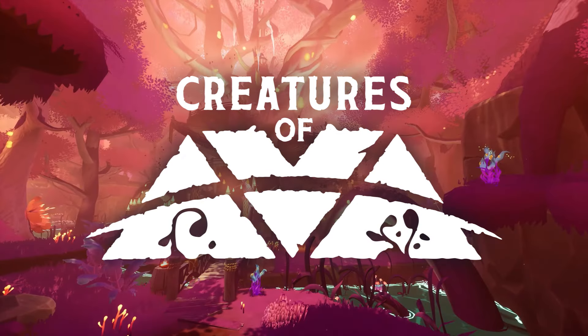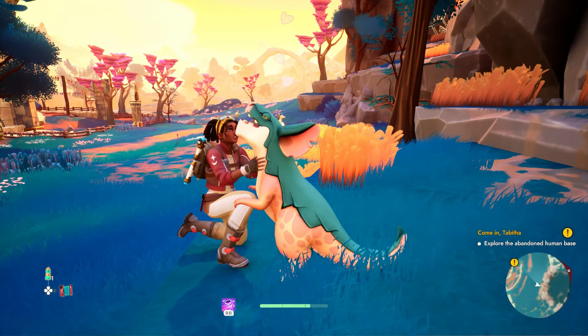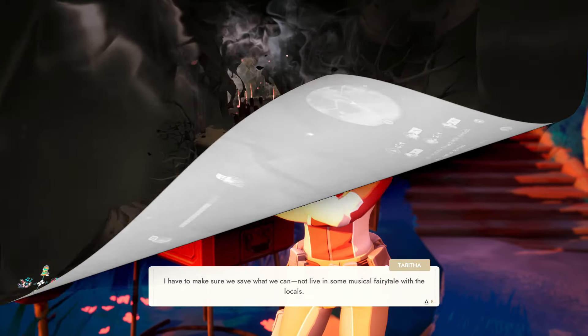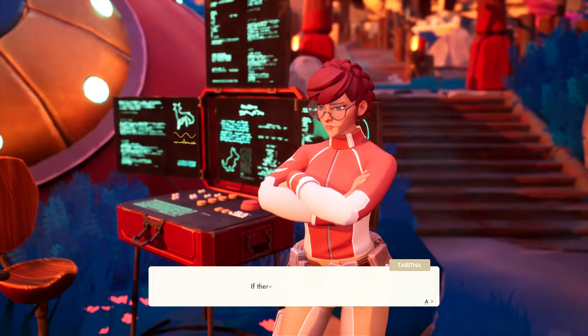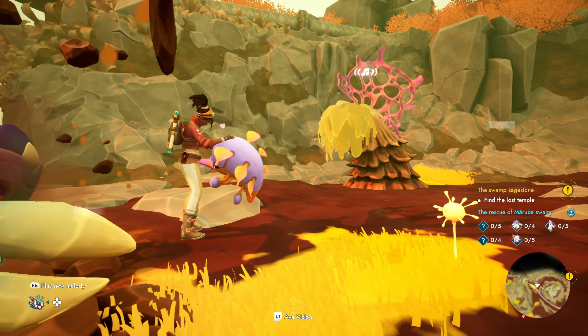Creatures of Ava is a cute and colorful creature collector with four distinct biomes, over 20 tamable lifeforms, and interesting metroidvania-esque level designs. It also packs a lot more narrative punch than I was originally expecting, given its cuddly critters and relaxing flute-heavy soundtrack.